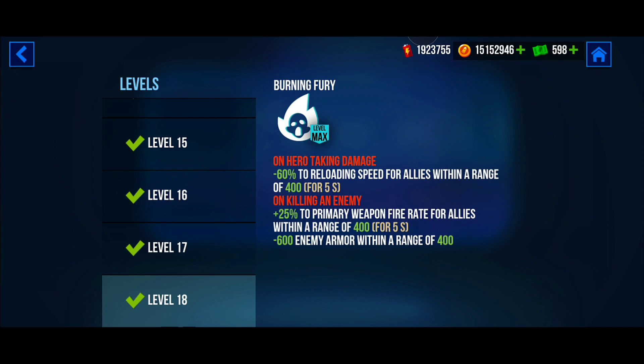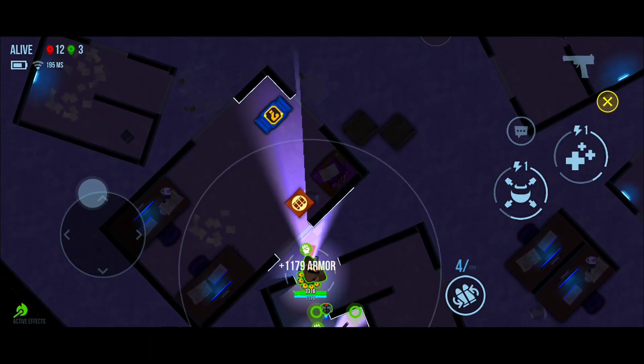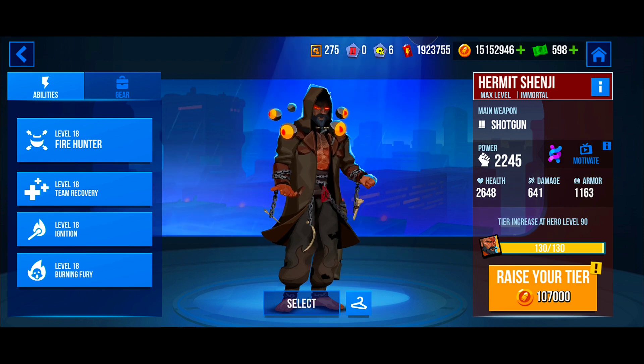On killing an enemy, the fire rate of all nearby allies is increased by 25% for 5 seconds. In addition, all nearby enemies lose 600 armor. All these passive abilities only affect close allies within a range of 400.